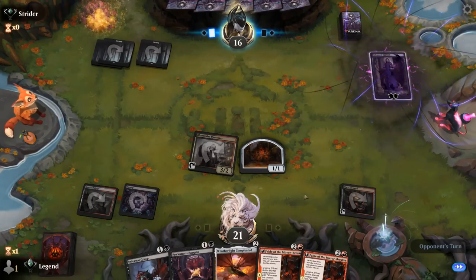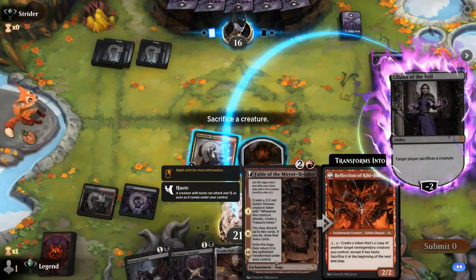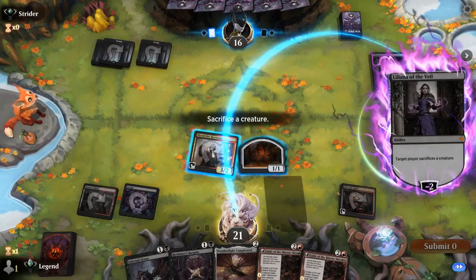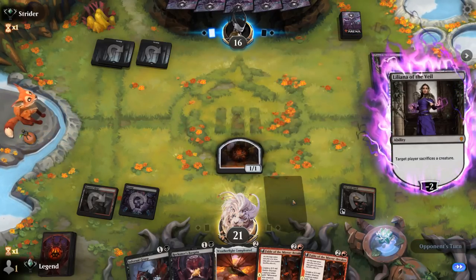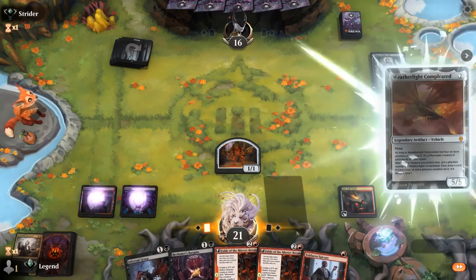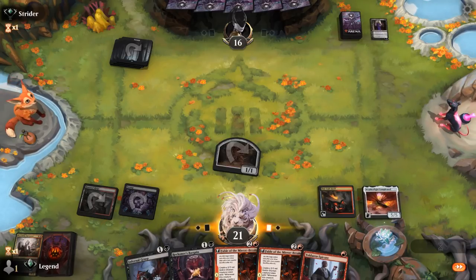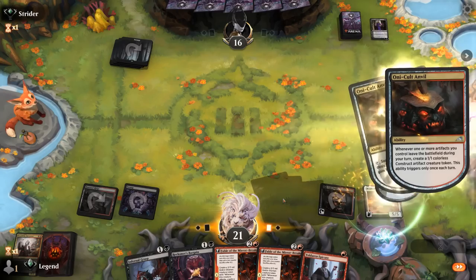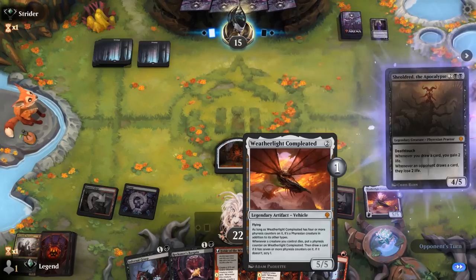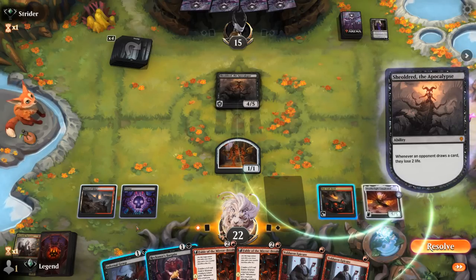Opponent plays Liliana at three mana, so we can easily sac our 1/1 token. That'll make it harder to get Anvil going again, though we'll eventually get treasures from Fable. It's tempting to kill Liliana with Harvester and keep the 1/1 for Anvil — so let's keep the artifact token. Mono-black struggles to deal with artifacts, and we've got Infernal Grasp to answer Shieldred.